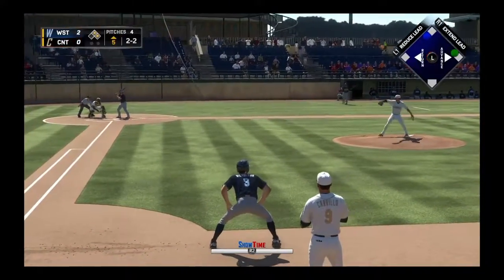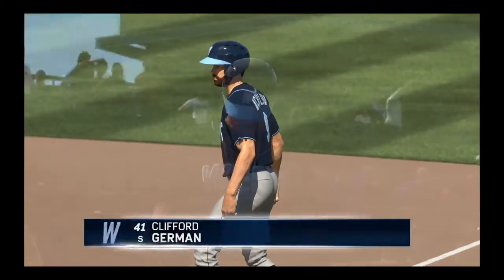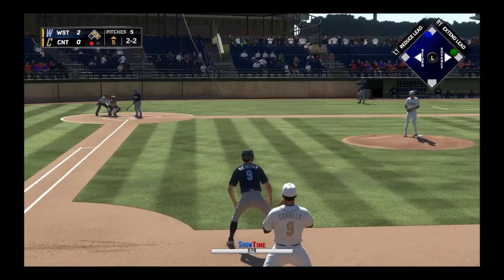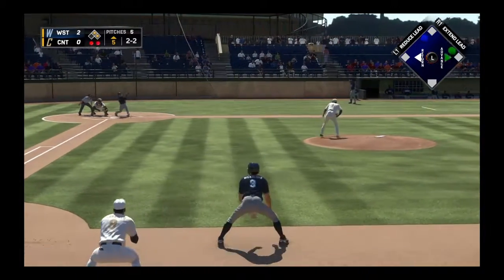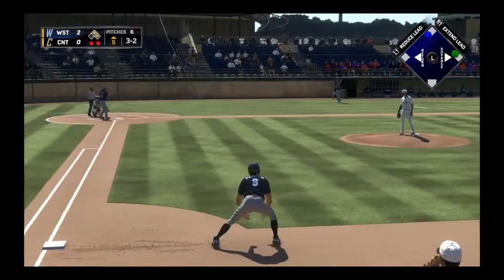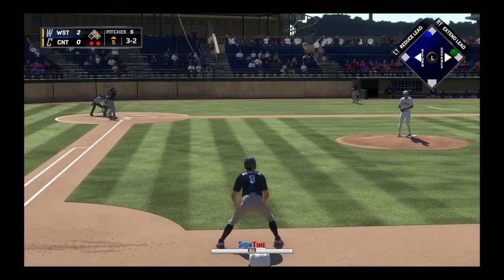Here's the pitch on two-and-two — fastball, swung on and missed. That's right down the middle, strikes two. Ready for another shot. Herman is 1-for-2 thus far in this one. A breaking ball swung on and missed and he's set down for the second time this afternoon.